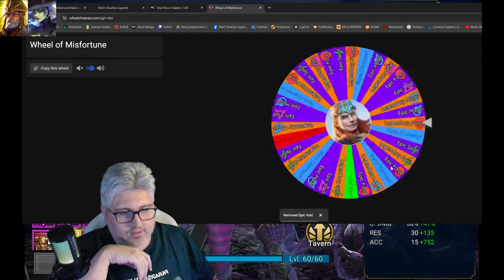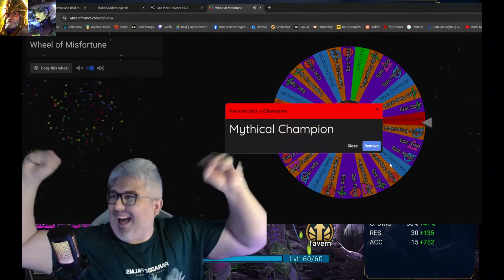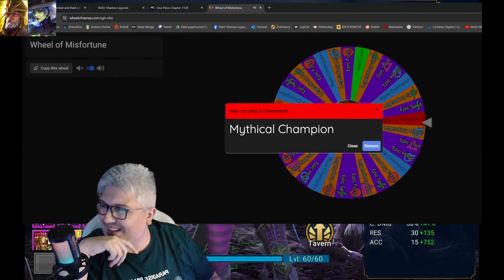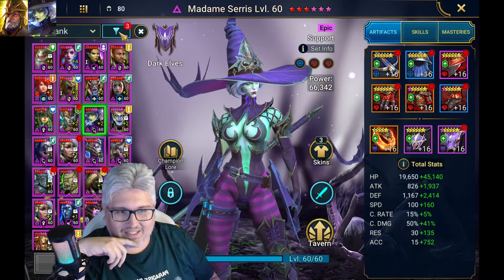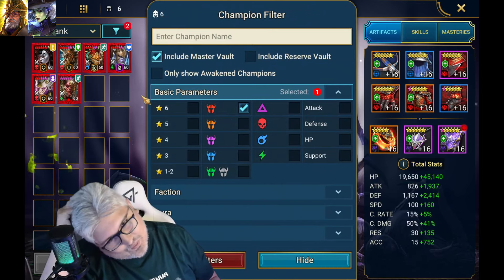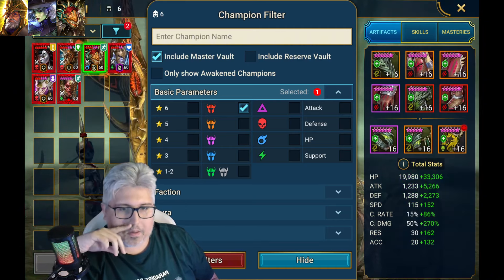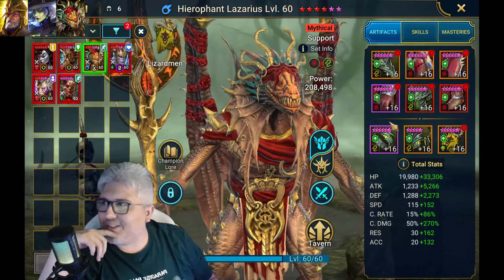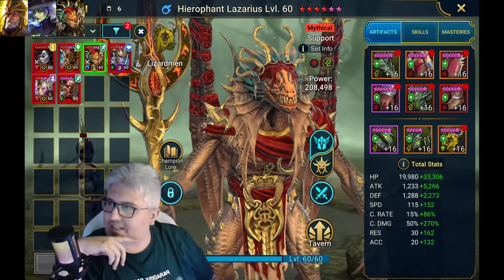Remove, let's go! Oh - a Mythical champion, let's go! Let's see what I've got from Mythical. That's a hard choice - I'm going for Lazarius. So that's the build I'm going to use: Lazarius Hierophant. Let's go for the next one.